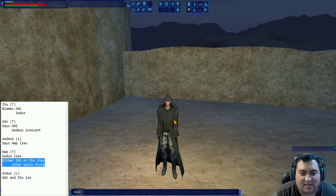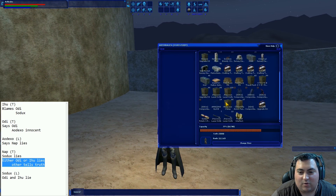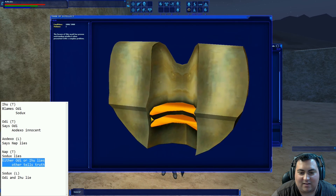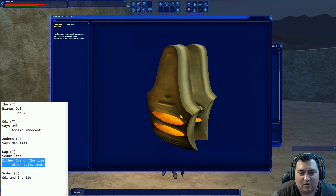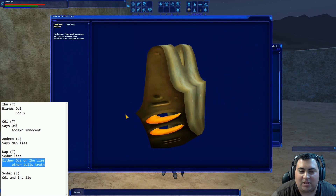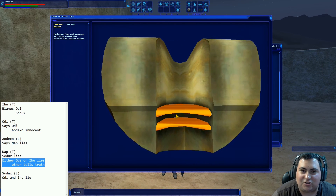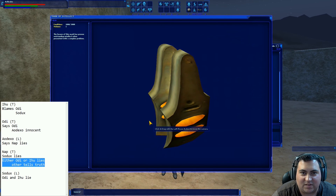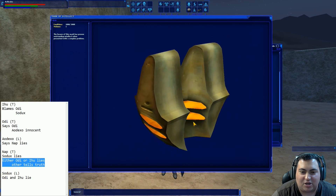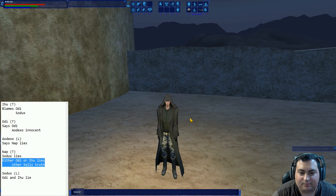I don't know about the other ones yet, but that's the Mark of Intellect. What did we get for that? We got a badge, and we also got a house decoration. Every time you complete one of these quests you're going to receive a little piece of a statue that, when assembled, looks like a really decorative sphere-type object. Mark of Intellect done.